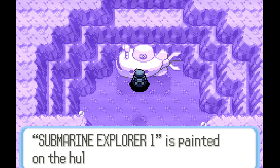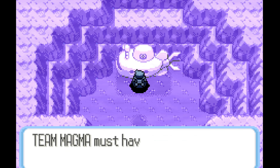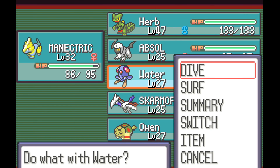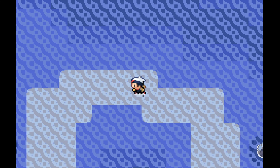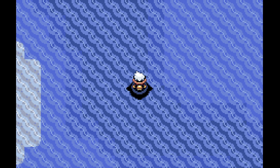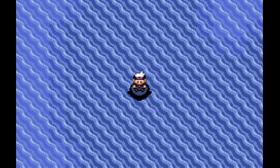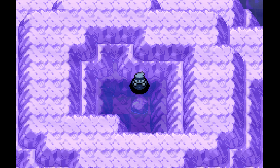I did find this — Submarine Explorer 1 is painted on the hull. This is the submarine Team Magma stole in Slateport, so they must have gone ashore here. I don't remember exactly how this works — I know my Pokemon needs to use Dive. This was an area that worked. So now they're just right up here I guess. Why did I get off the Pokemon? Is this the wrong area? Then why did it say this was a fascinating place to use Dive?